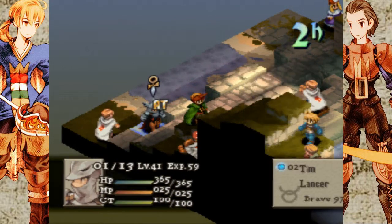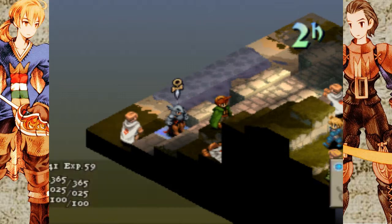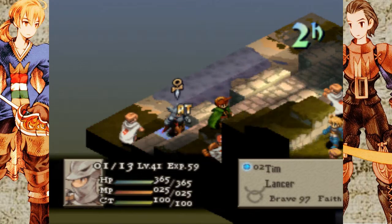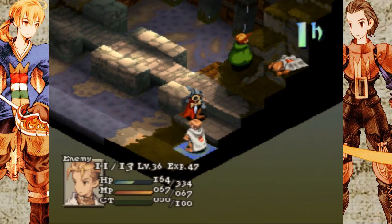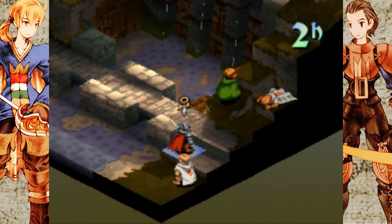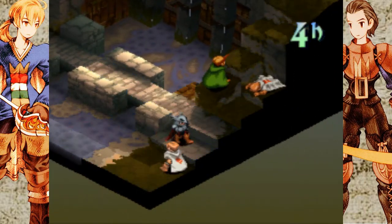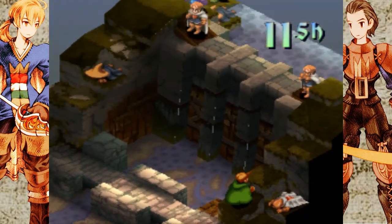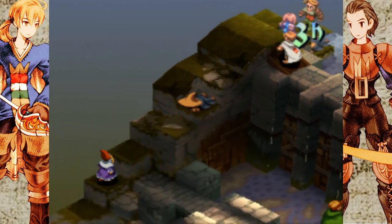Let's see — he's at 164. Let's move my Lancer up a little bit. The other thing about this fight is you don't actually want your characters to be at the bottom of the map.